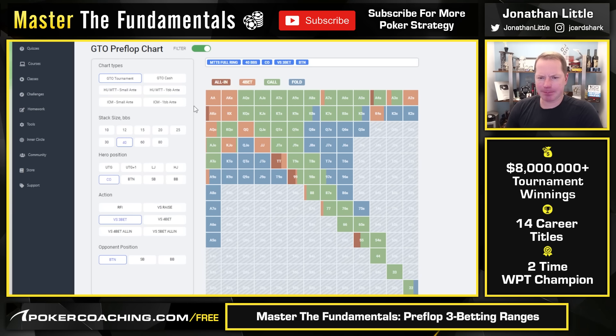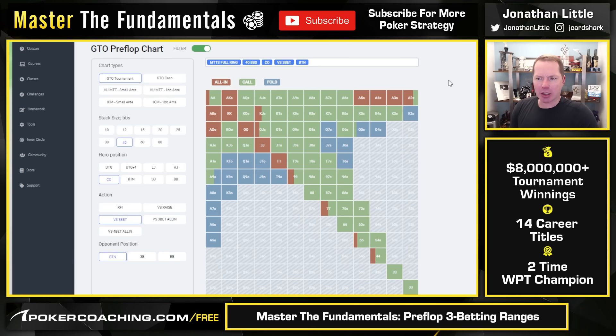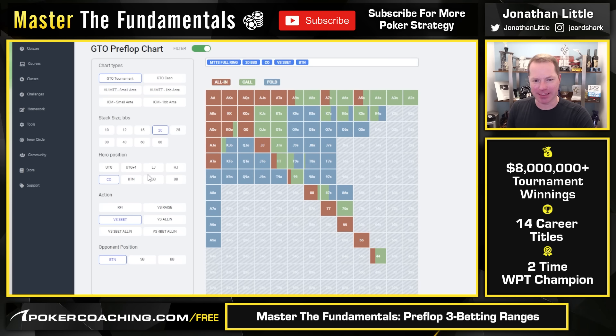At 40 big blinds deep, you're not going to have a small 4-bet range. If you make it 2, they make it 5.5, you make it 14, and if they shove you have to put in 26 more to try to win 80 — you're getting amazing odds. So now you're going to be shoving that condensed-type range. Same thing at 20 big blinds deep, although your opponent won't have small 3-bets in that spot anyway.